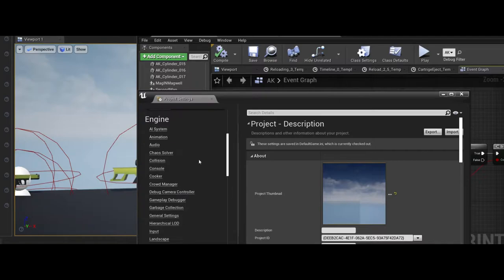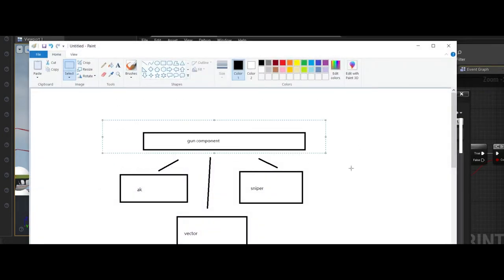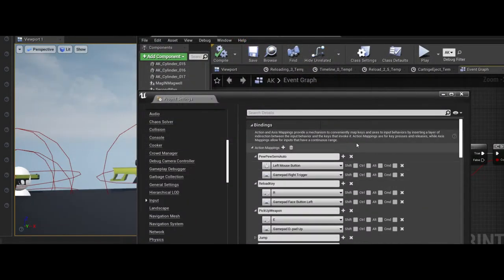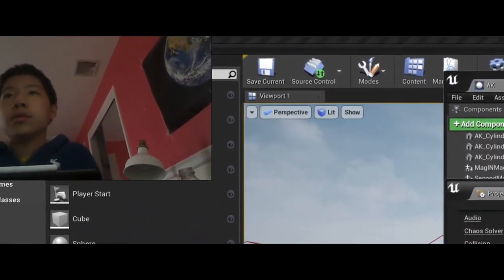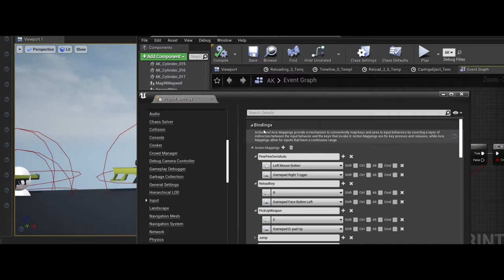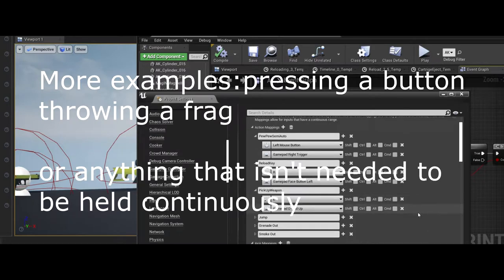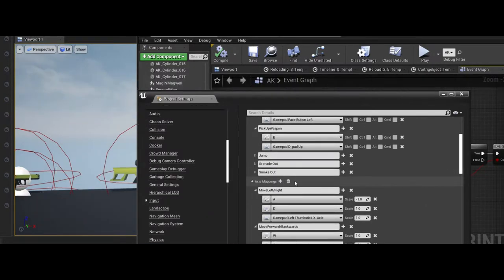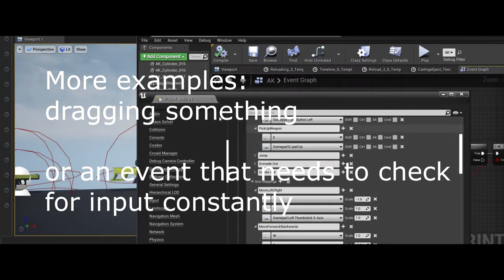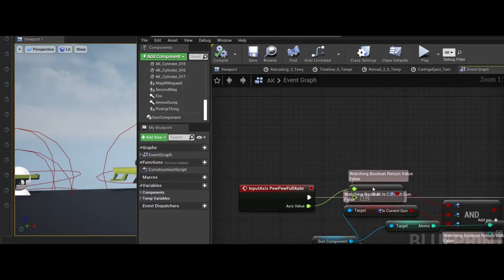In the project settings, action mappings have a pressed and released event — great for things you click once like reloading, picking up a weapon, or jumping. Axis mappings are for things held down simultaneously, such as moving left/right, going forward/backward, looking around with your mouse, and also shooting if you're firing a full-auto gun.